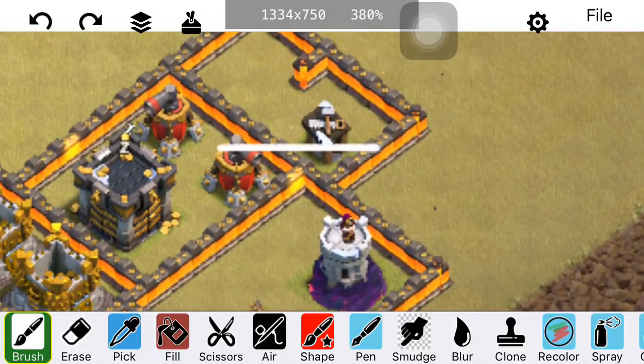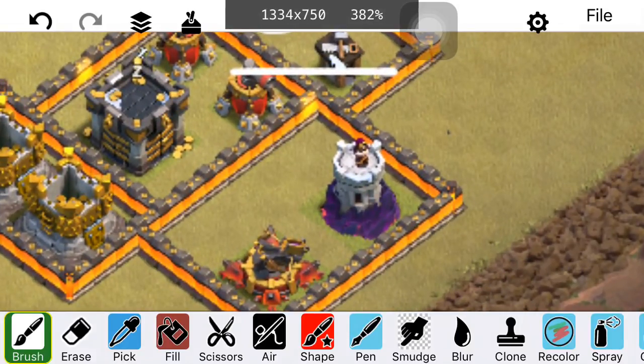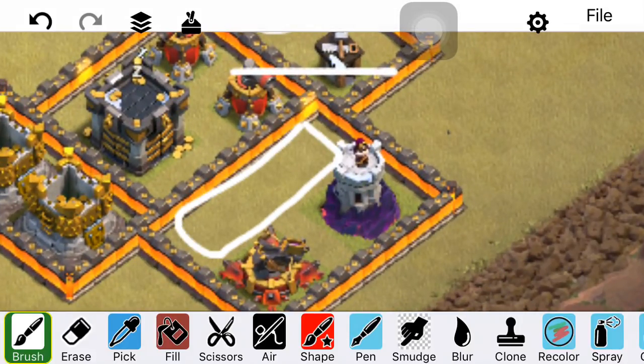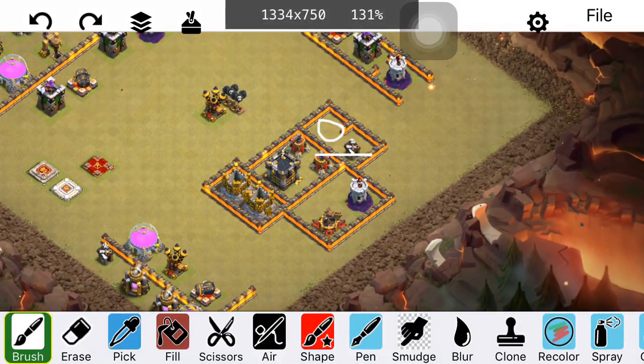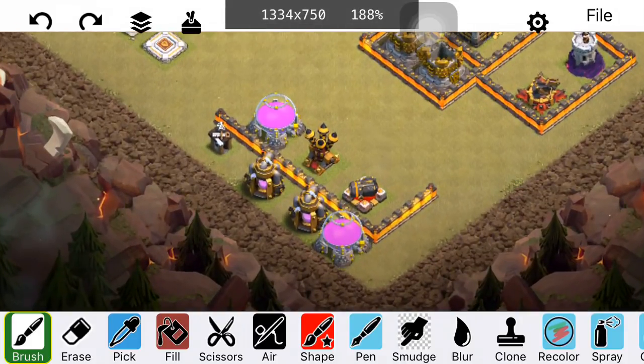Use high HP buildings strategically but don't necessarily put them right next to your core. With wall wreckers these days, people are getting bowlers into the core and doing significant damage on second bounces off high HP buildings. Also consider the dead space idea — a two-tile gap makes it so bowlers can't even reach what's over there. Keep in mind the bowler push and how from the core you don't want bowlers getting all those second bounces onto random defenses all over the place, as it can really compromise a base.